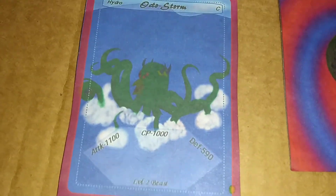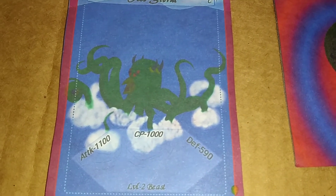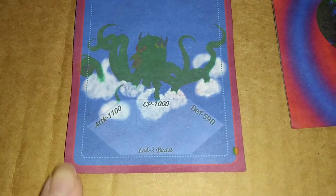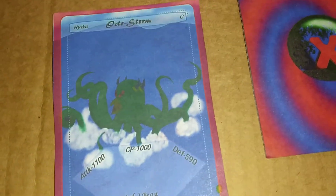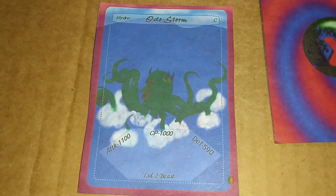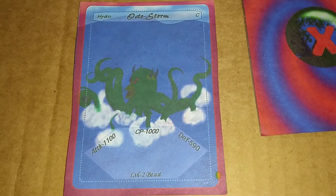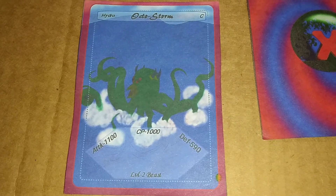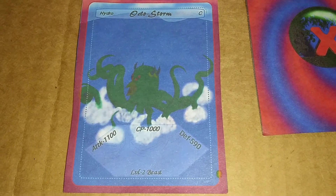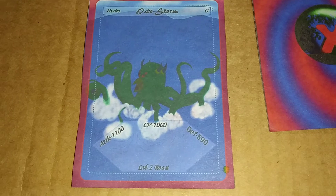This is the colored version of Octostorm. I'm actually working on redesigning this character to make it more appealing and change up the colors. This right here is the bleed-out zone — it's basically a layout for Game Crafter. If you don't know what Game Crafter is, it's a company that helps people who make DIY TCGs actually produce their games professionally. They specialize in making card games, board games, and several different types of games.